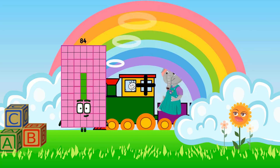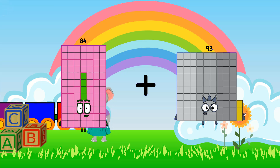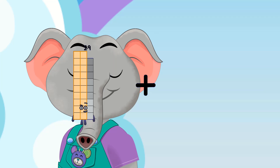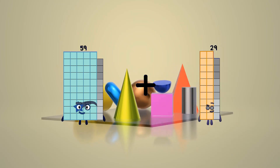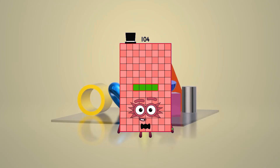84 loss 93 equals 177. 59 loss 45 equals 104.